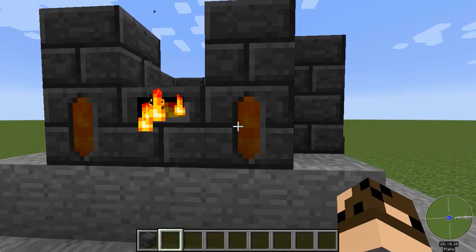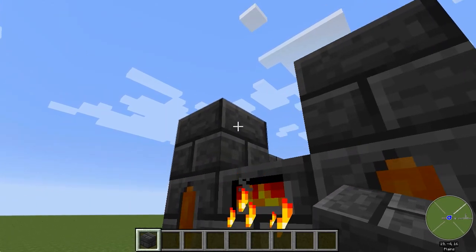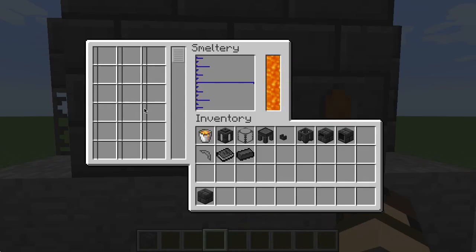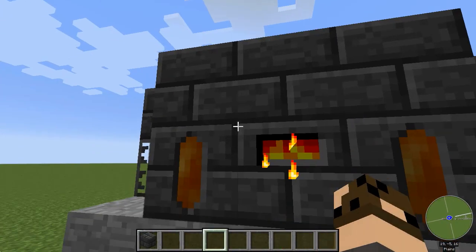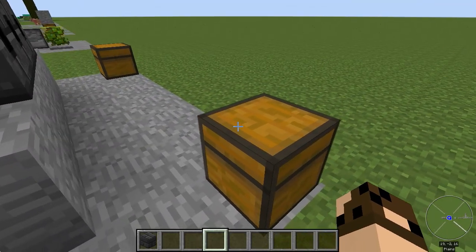Now that I've got it all fueled up you can see in here the fuel is up to four millibuckets. If I take this last brick and complete this second level, the controller is going to notice that automatically and give me more room — it added another three by three chunk. I could make this quite large; you can get more and more levels and smelt lots of things all at once, though that does use up a lot of fuel.